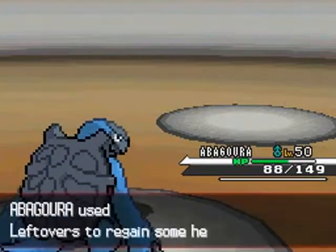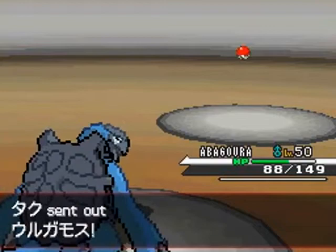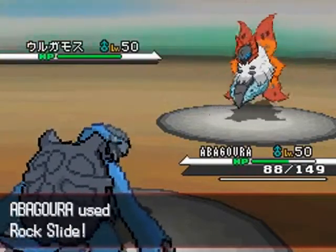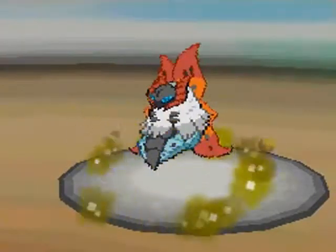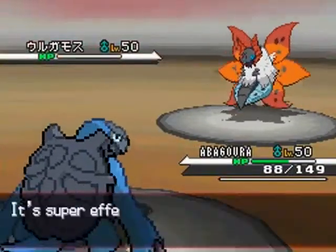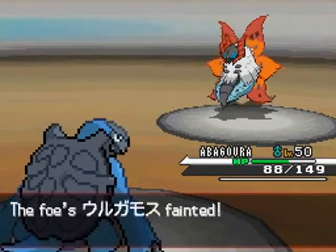He's down to one Pokemon and I've got all three of mine, and one of them is faring pretty darn well in a Trick Room setting. His last Pokemon is Volcarona, and yeah I'm slower than it, so I got off a 4x effective Rock Slide and one-hit KO'd that and this battle is over pretty much before it began.